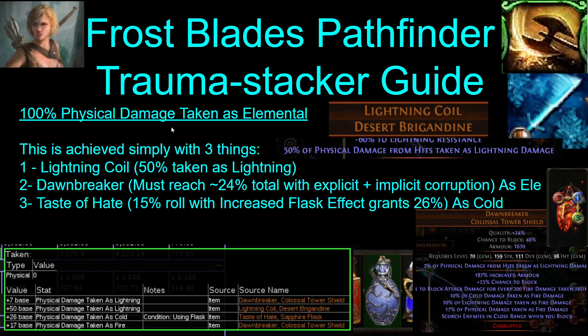The max res is so strong because we also get 100% phys taken as elemental — and this includes your trauma stacks. Most of the damage you take is going to be from trauma. You achieve this from Lightning Coil, Dawnbreaker, and Taste of Hate. You get 50% from Lightning Coil. Your Dawnbreaker needs to be 24% total phys taken as elemental, because Taste of Hate with your flask effect gives you 26% phys taken as cold, leaving 24% that you need from Dawnbreaker. It doesn't matter what the combination is of the corruption plus the explicit mod — total it needs to have 24% phys taken as elemental, and this will get you to 100% phys taken as elemental.